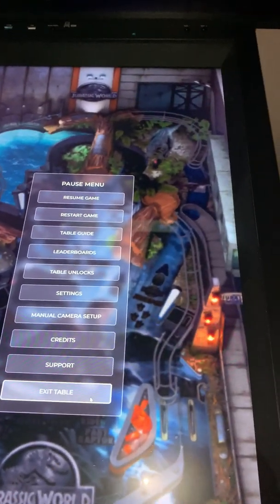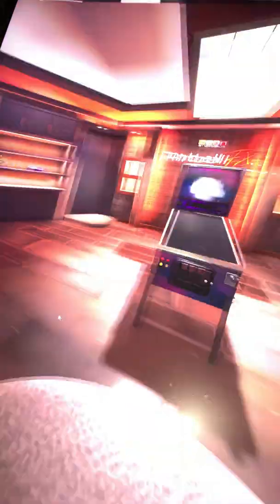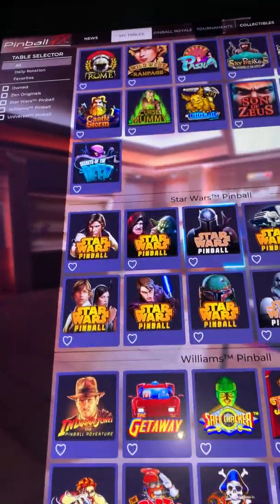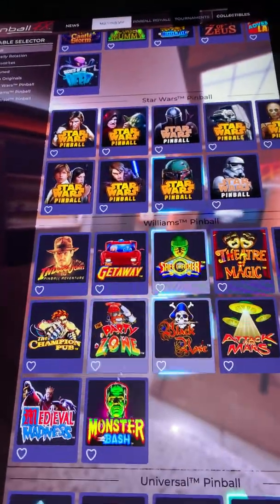View one gives you basically a real cabinet view. Let me try and load a different game — where's my Medieval Madness?